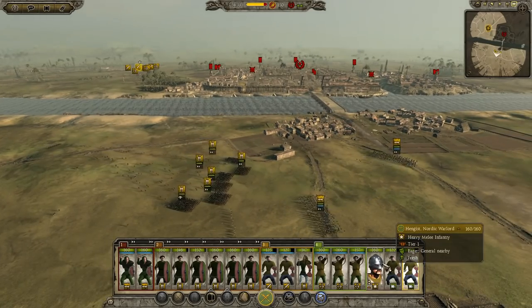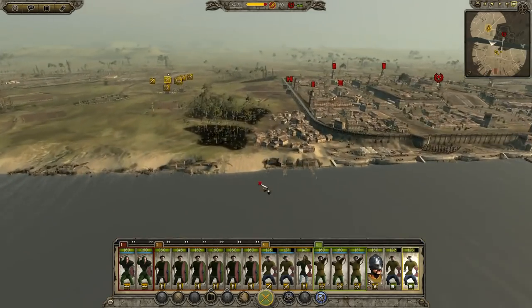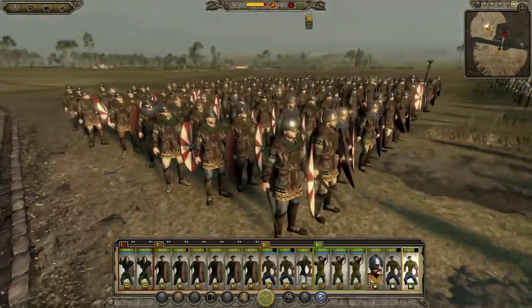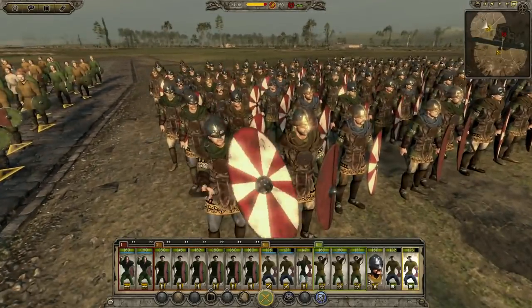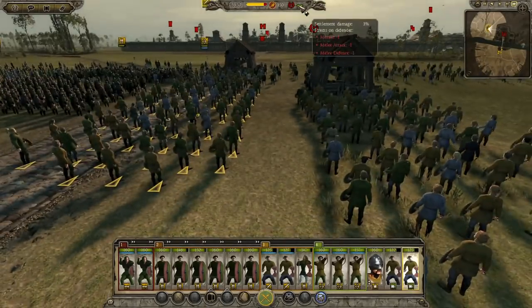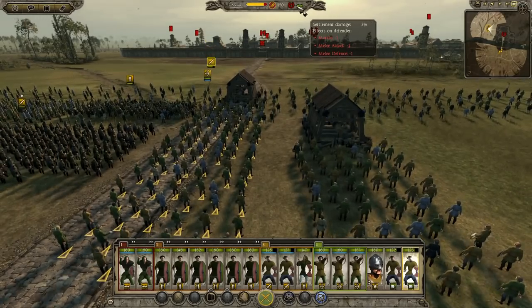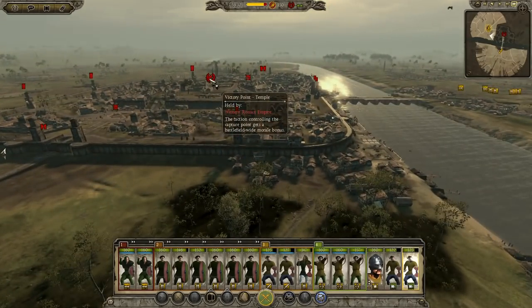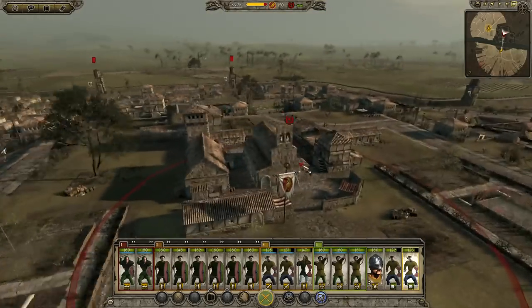I've got Hengist getting ready to lead the men into battle - there he is with his force. His furs, they're ready. The settlement damage has been enough to give them a minus 1 debuff on all their stats, which is cool. The victory point is the temple - the church at the top. Ring out the bells!